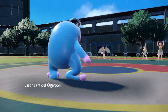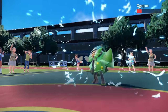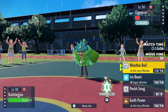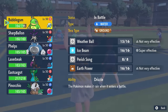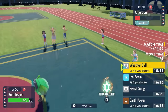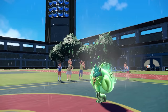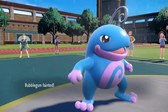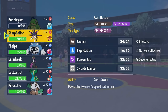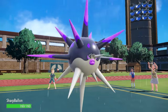They switch Iron Treads out to conserve it as a threat, and back comes Ogerpon. Ogerpon keeps coming in for free and the Weather Ball is not quite going to finish it off. I decide to stay in and hope it takes another sleep turn — it already burnt one, so there is a chance it wakes up. I go for another Weather Ball and it actually just wakes up, which is really bad. An Ivy Cudgel takes care of Politoed, and I definitely should have switched there. I really wanted momentum, but now my Swift Swimmers will have to take advantage of whatever rain turns are left.